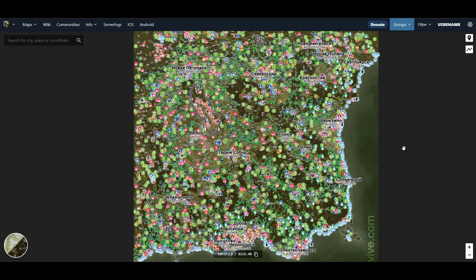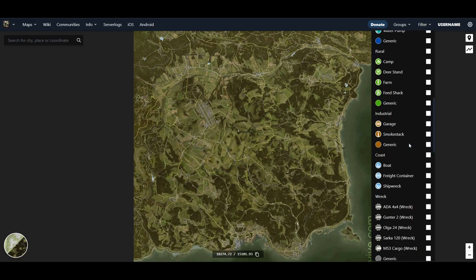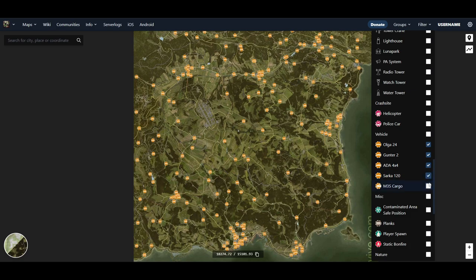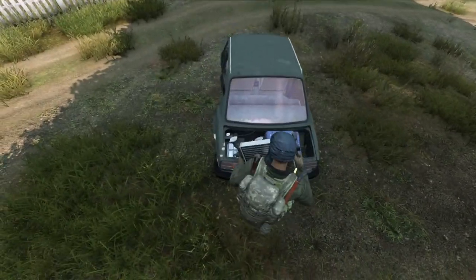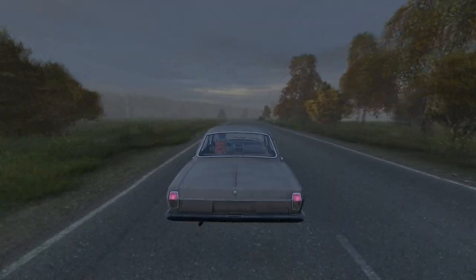I'll give you a quick guide on how to do this. You can filter down what you want very easily by clicking to remove everything from the map and then scrolling down until you find the cars you're looking for. You can highlight every location of every spawnable car on the map. If you find the car you want and you're not 100% sure you can fix it up, approach it and press the inventory. If this shows up with slots, you're good to go.